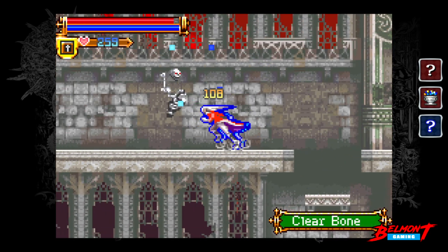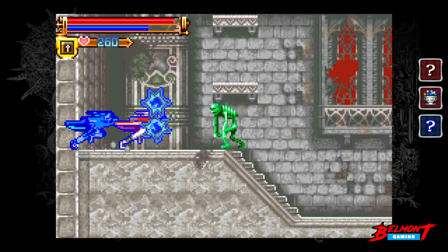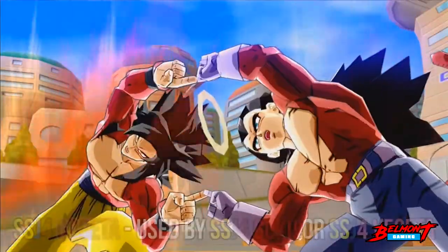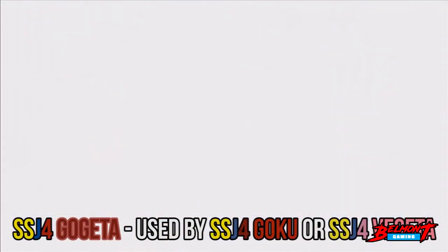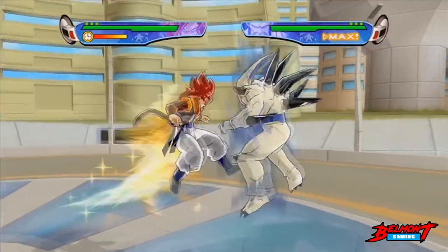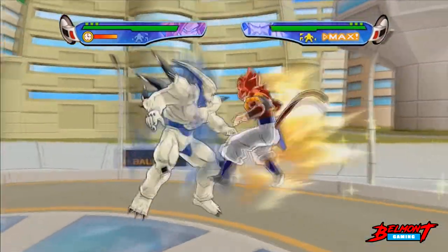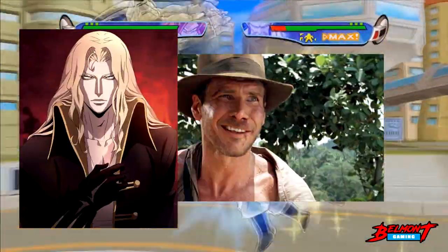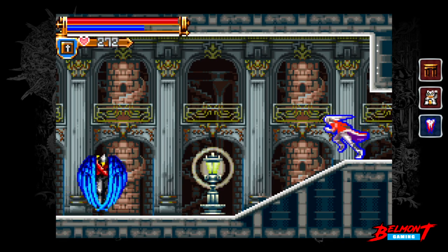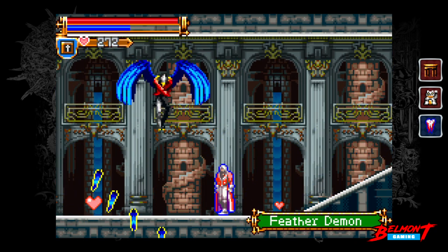Now let's jump right into the Indianavania factory — let's talk exploration. Remember Dragon Ball Z, where certain characters would perform the fusion dance and become a mix of both? What do you get when you cross Alucard and Indiana Jones? If your answer was just Belmont, then you are correct, because that's exactly what Harmony of Dissonance feels like: a new sub-genre of Castlevania, the Indianavania.